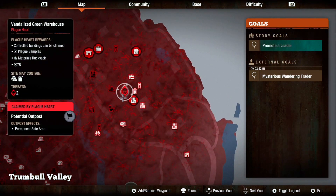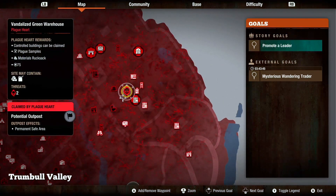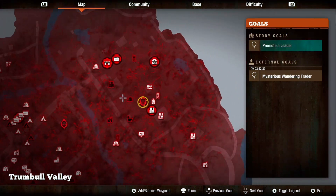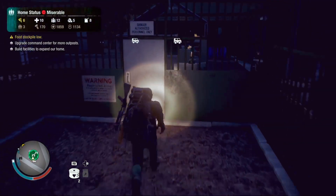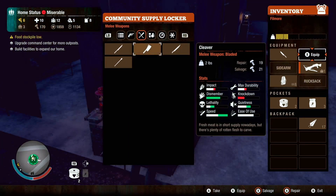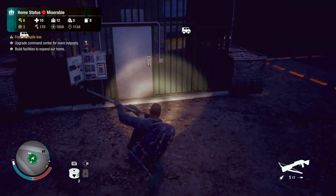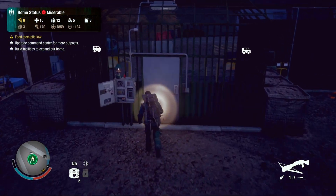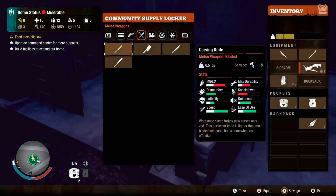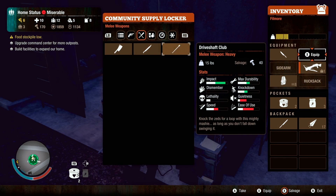Let's transfer that to base. We're gonna keep pushing this way first and take out this plague heart — maybe we'll try to take out one of the plague hearts. Worst that could happen, well we can get killed. We have a heavy weapon, the drive shaft club. Let's try this. It's gonna take a while to kill it. Actually I don't think this is a good idea — I think we need to do a little bit more prep and then come back to it.